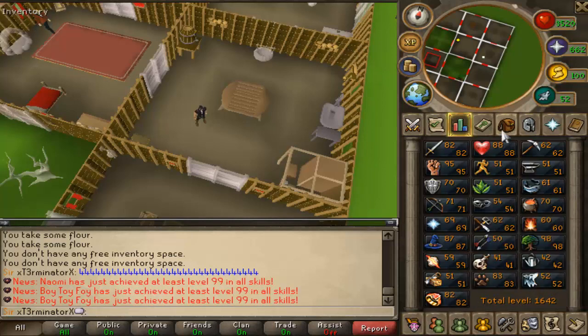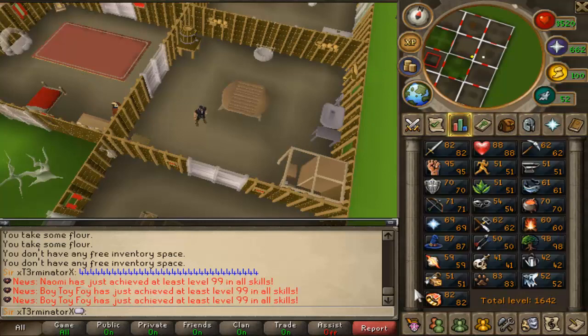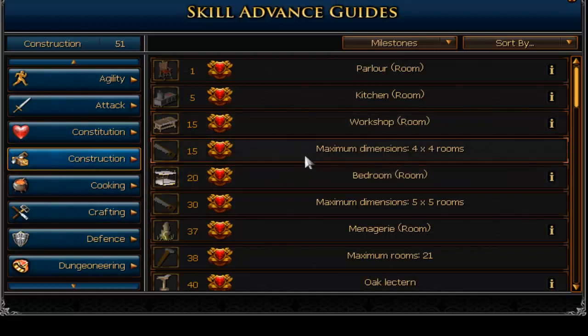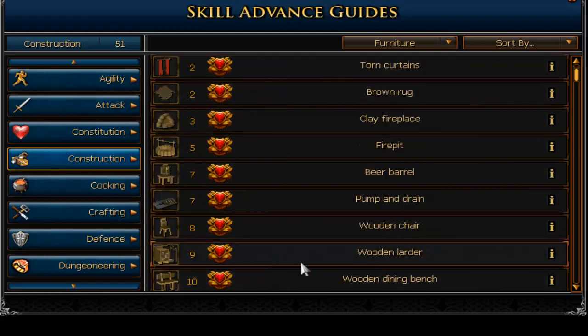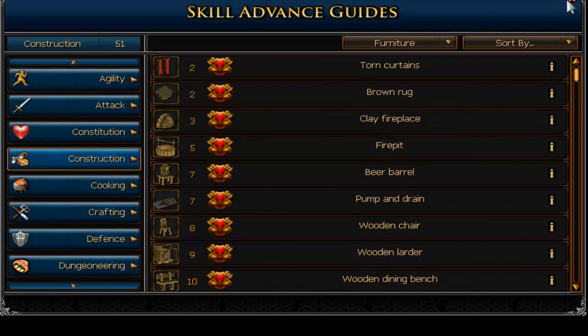Pretty much all you need for this guide is maybe 10 to 20k starting cash to be able to buy some teleport to houses, and you're going to need a construction level. Basically, you need to be able to make a pantry or a larder. So you need at minimum level 9 construction, which really is not hard to get at all.